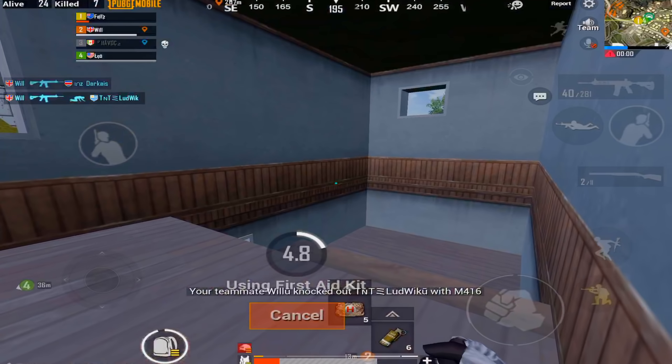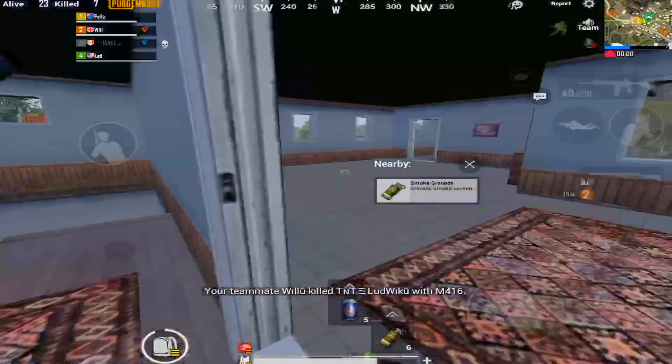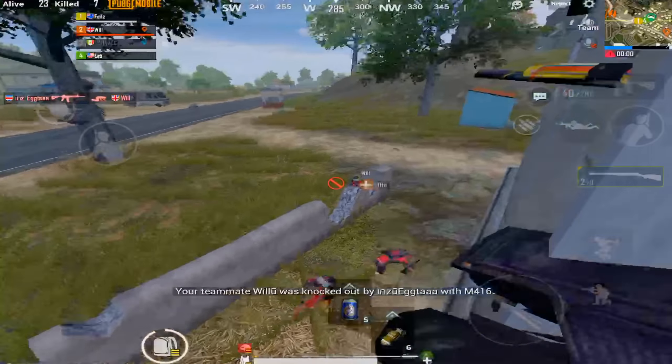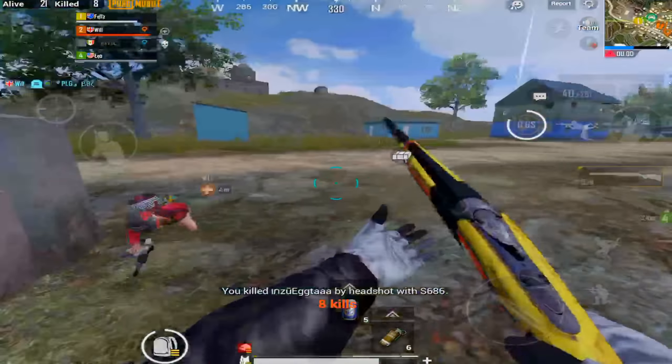So I peek around there, just checking if someone's camping in there. I've got to pull off a heal because you're not gonna win when you've got 200 ping and 5 HP. So I jump out the window, do a cute little spin, and double tap him with a shotgun in the head.